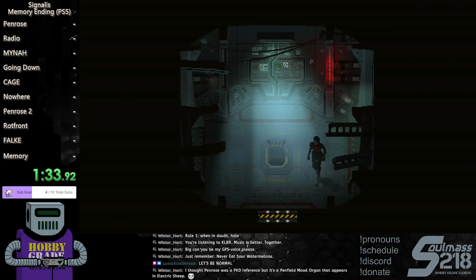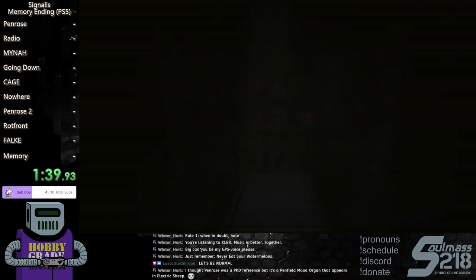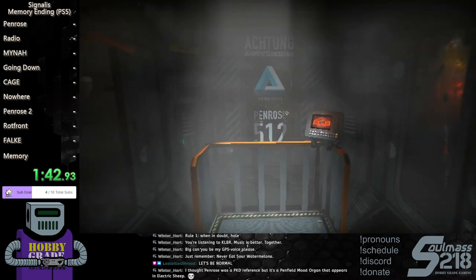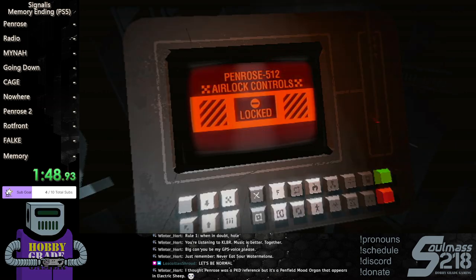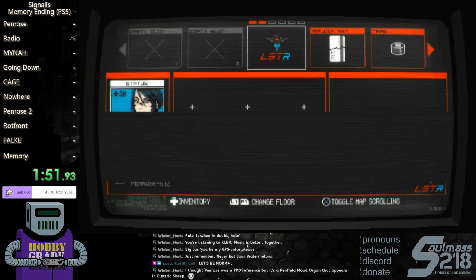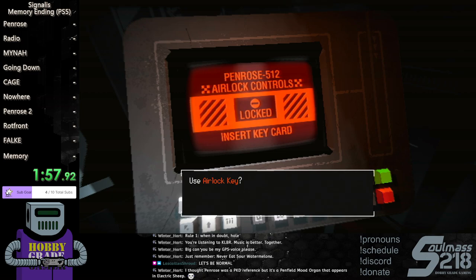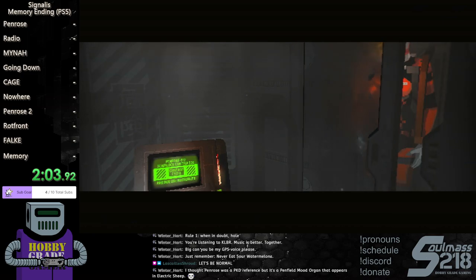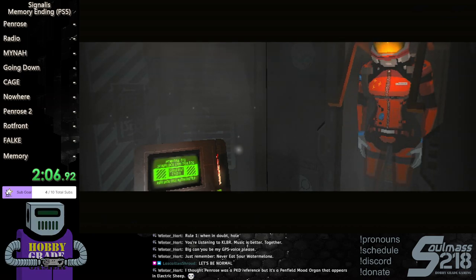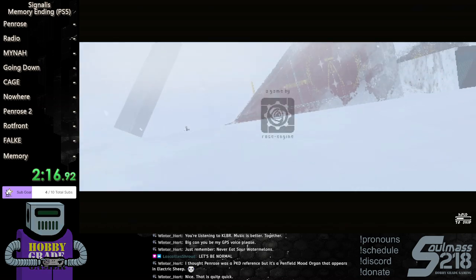Head out this door, head down, and it'll be the door on the left. Using items and key objects in this game is weird — before you click on the keypad, go straight to your menu, combine the objects, and click use. It's faster than clicking directly on the keypad. You can do this with all your key objects — you can skip whole menu sections by using the item from your menu instead.